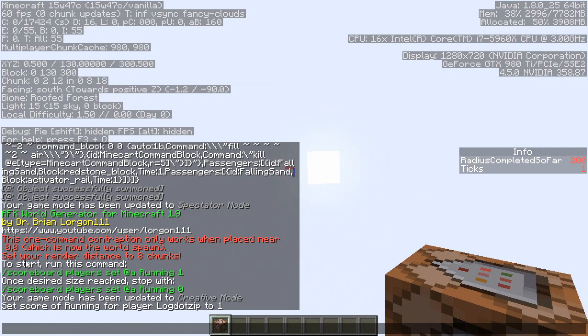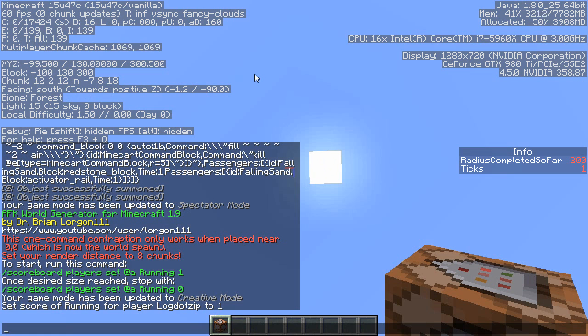The command works in the exact same way, except once you place the contraption at 0, 250, 0 in your main world, go to the End, then go to the Nether, teleport yourself to the same coordinates, then run this command. When you're finished and you've loaded up enough of your world, you run the same command except you change the 1 to a 0.